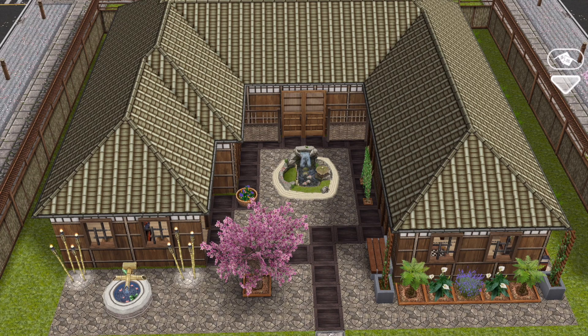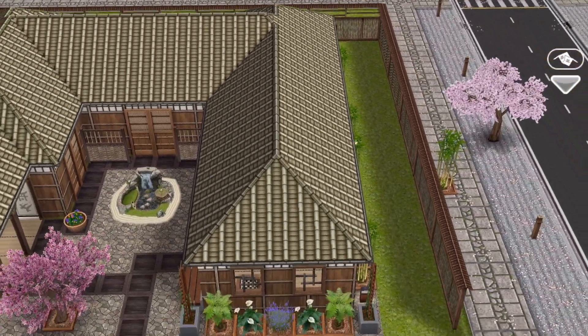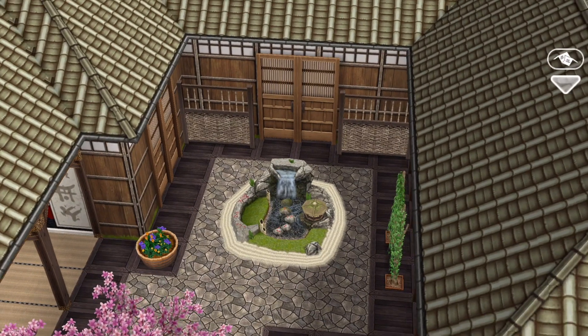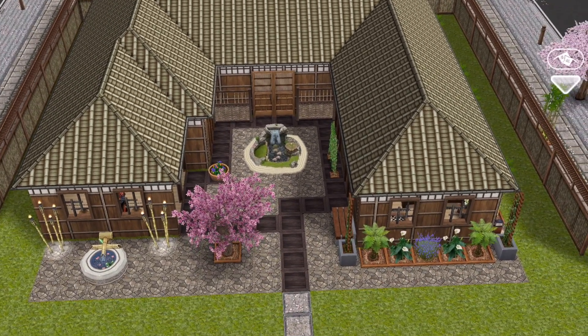It used to be in the game that when you built the Japanese retreat — which is how this house began, as you can tell from the special fence — originally you couldn't move this thing. It was cemented in the lot. It was a recent update that allowed us to move it around, so I decided to make that the centerpiece of the house.